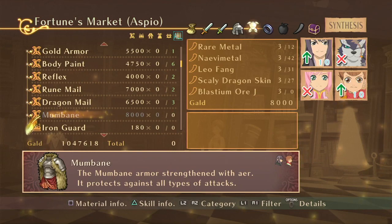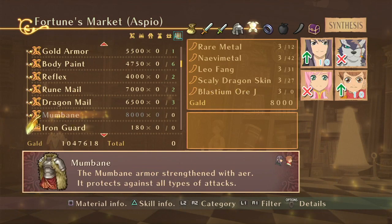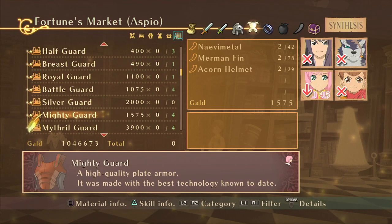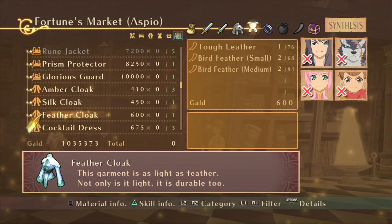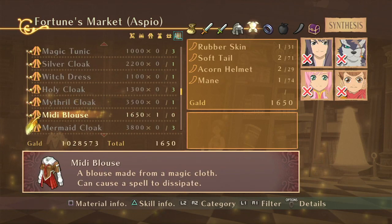Mumbane — oh, that's actually better. But Blastium or J... I don't know where the hell to get that. So that's what I would need for it, but it is better. Interesting. I've never actually gone through these, just because I never thought it was worthwhile. Oh, she has that equipped — whoopsie. I never thought that it was worthwhile. That's probably for Rita.